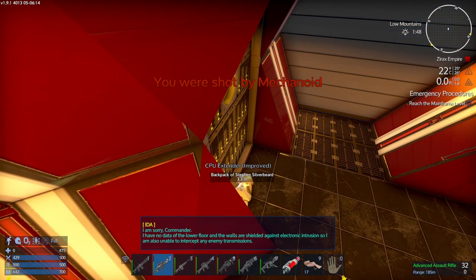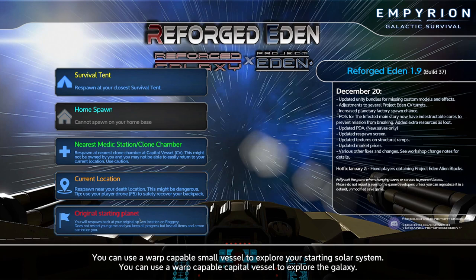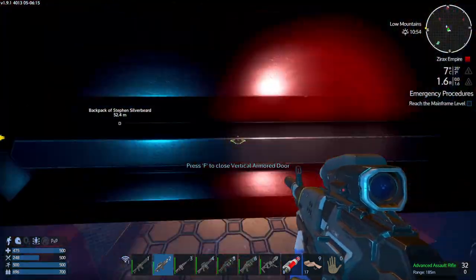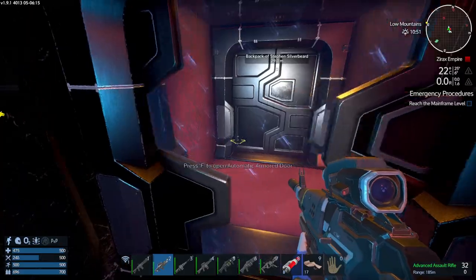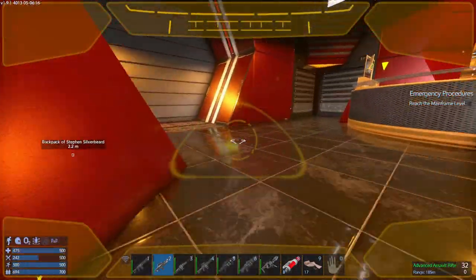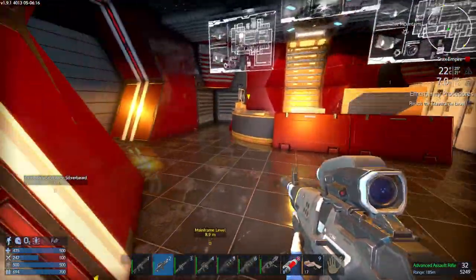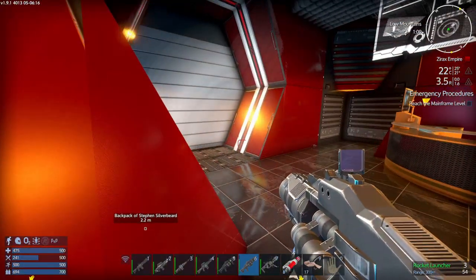Oh, I walked into that one didn't I. It was shielded against electronic intrusion so I don't accept any enemy transmissions. Now we've got a problem — where am I going to spawn? Current location's no good. We're going to have to respawn at the survival tent. I'm just going to have to make my way all the way back to try and get my backpack. I'll walk all the way through once I get back to the Xeno Mainframe.